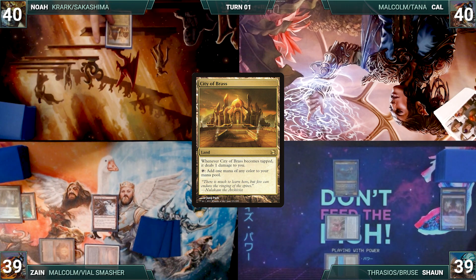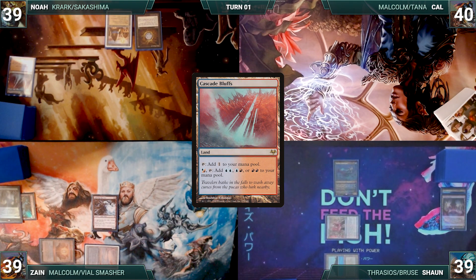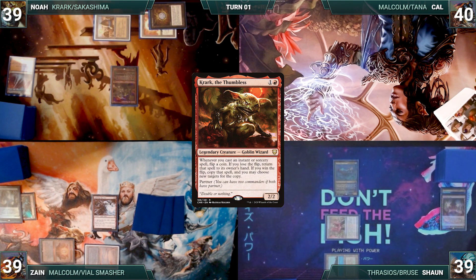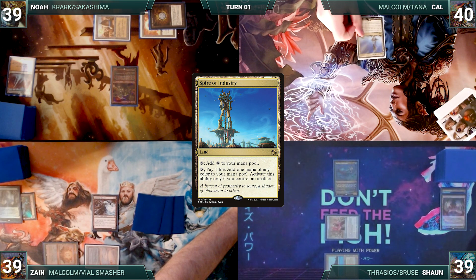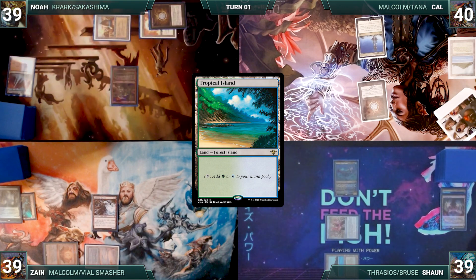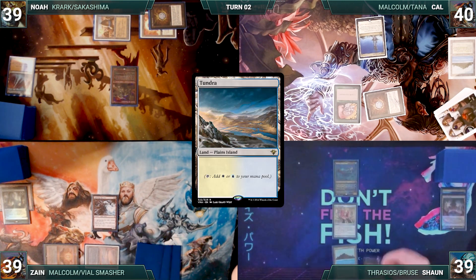Noah draws and plays a City of Brass. He casts Mox Diamond, discarding Cascade Bluffs. He taps the City of Brass to help cast Sol Ring. He casts his commander, Krark the Thumbless. He ships the turn. Cal draws and plays a Spire of Industry. He also casts Mox Diamond, discarding Tropical Island — Zane suddenly feels very left out — and Cal casts Llanowar Elves. He passes.